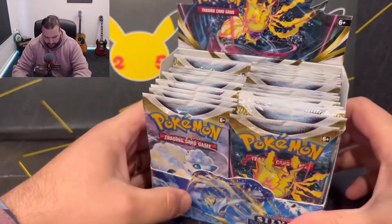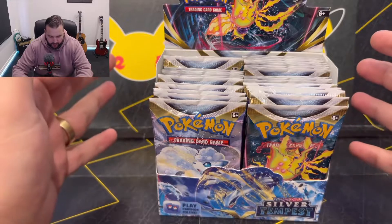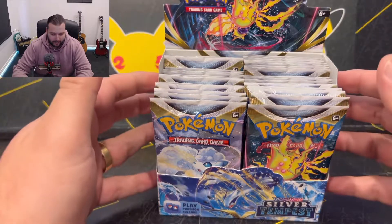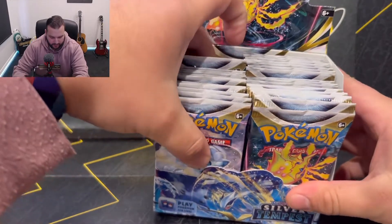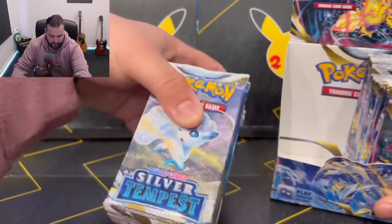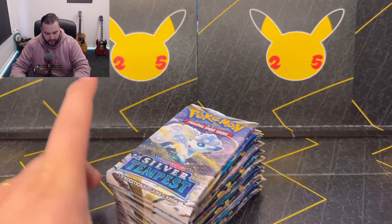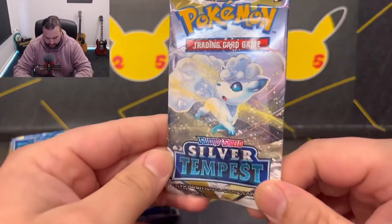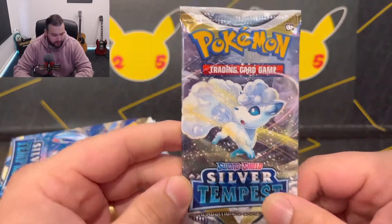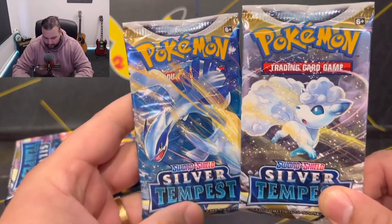So this is Silver Tempest — this is the booster box, 36 packs in total. Today we're going to do 18 packs and then tomorrow we're going to do the remainder. Let's get this out here. I really, really like the artwork with the Lugia and the Alolan Vulpix.